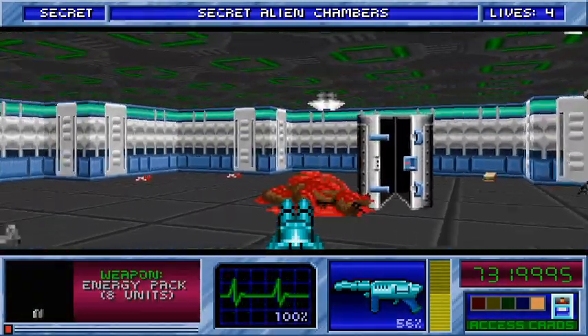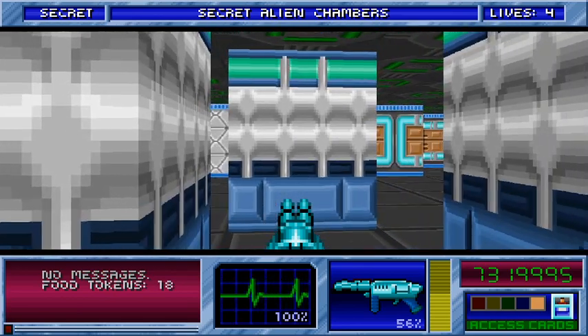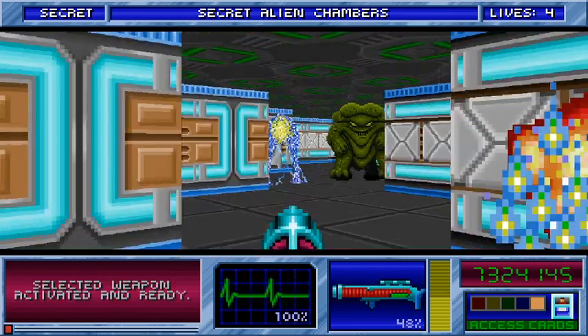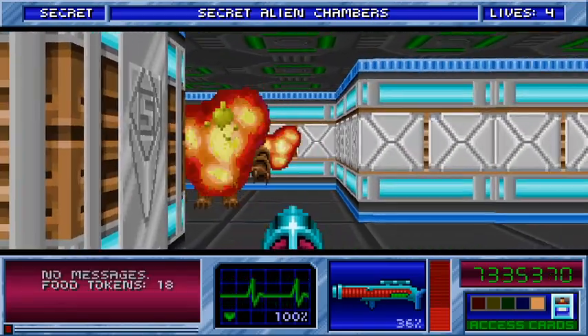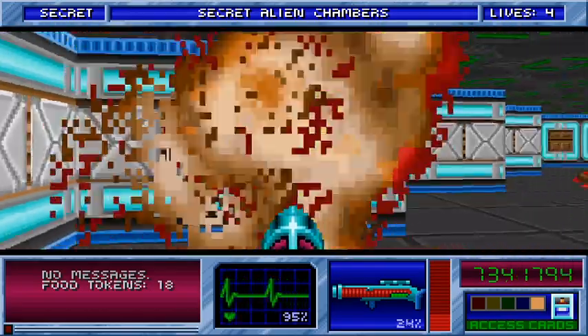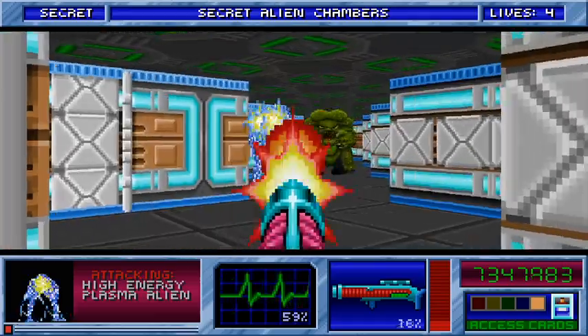So now we're going to go on to another secret area, right in the middle there. We'll get our plasma cannon out and start blasting away, because there's plasma aliens, pod aliens, fat imps — you name it. Oh, I hate those plasma aliens. Hate them.